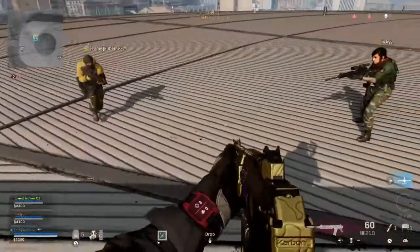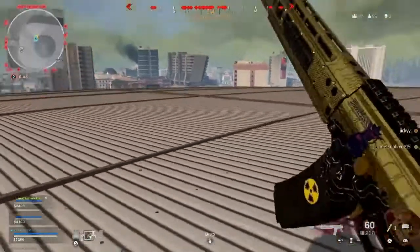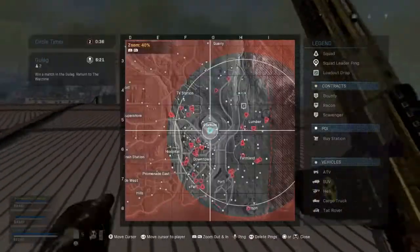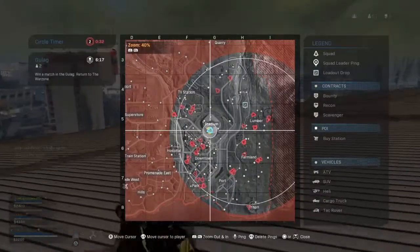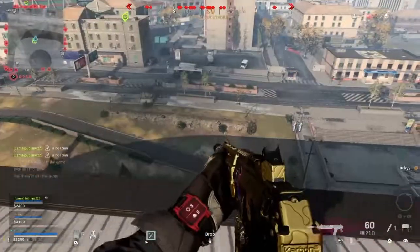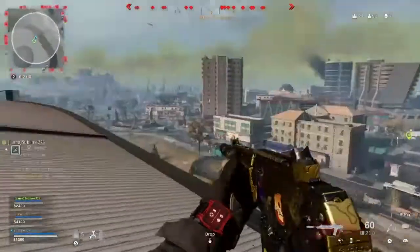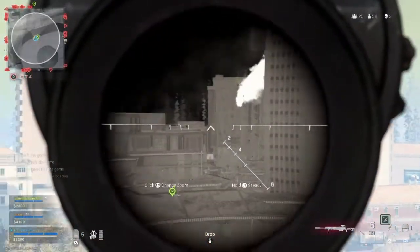Once you guys activate the UAV at the exact same time, as you can see, a bright advanced UAV will pop up for you, and it lasts about 10 or 15 seconds. It's crazy good. So if you guys actually end up activating it inside of a well-known location like the Tavorce District, the Farmland, or sometimes the stadium, you can really go off with this — pick up more money, get more UAVs, and activate another advanced UAV.